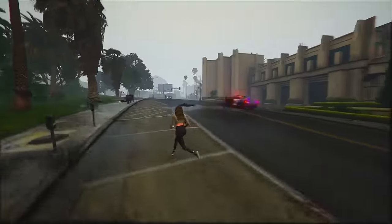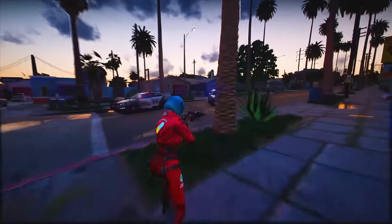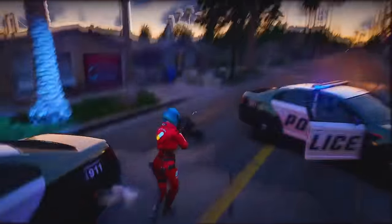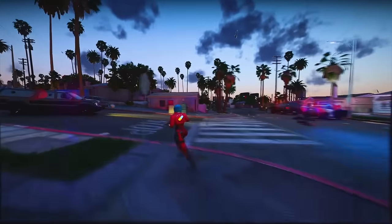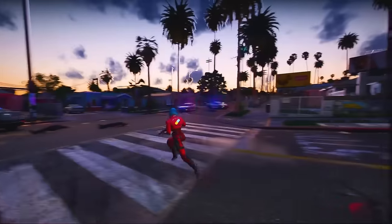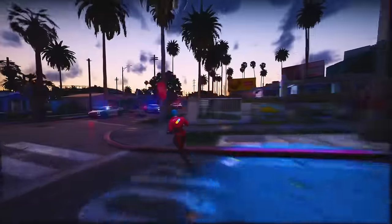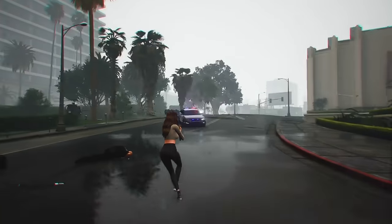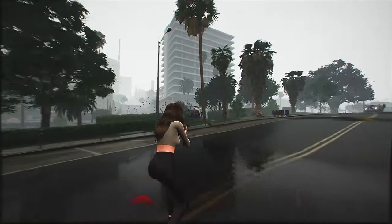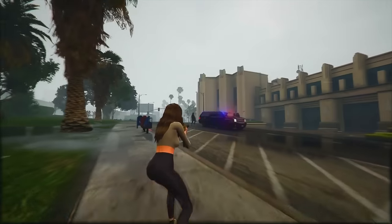Jason, the other protagonist, is there too, and you can interact with both characters during the heist. Jason pushes Lucia to hurry up and make a clean getaway, hinting at a Bonnie and Clyde-style partnership. People are even saying Lucia and Jason look like Eva Mendes and Ryan Gosling from The Place Beyond the Pines. Lucia and Jason look like they're in their late 20s, and you can switch between them using the controller's D-pad. When the cops show up, Lucia can threaten another hostage, leading to a face-off with police outside. The outdoor area looks like it's inspired by northern Florida.